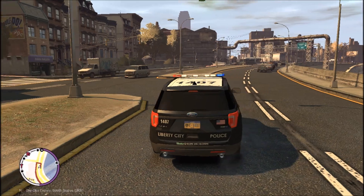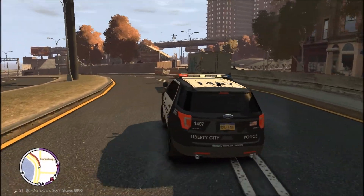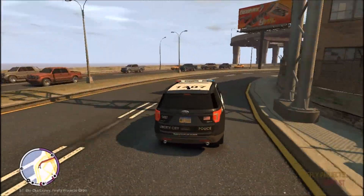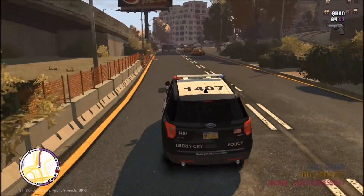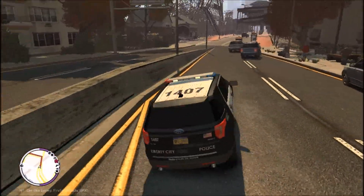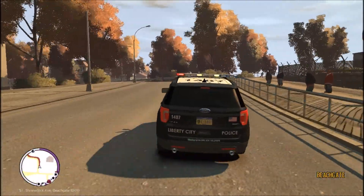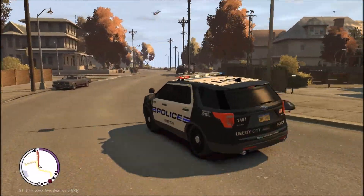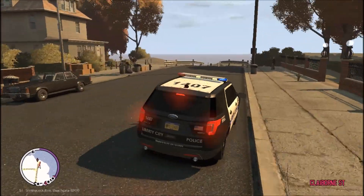22-29 10-97, we're going to be code 3. We got our call about a drug deal in progress — we are going to be headed that way. Back in the same quote-unquote gated community. This place is horrible down here. 22-29 go ahead and show us 10-23. There they are — I got one running.